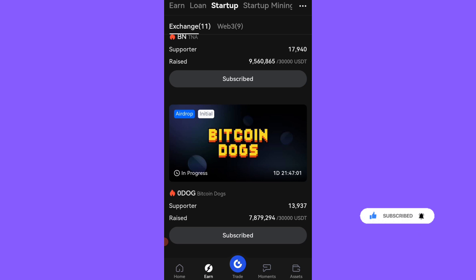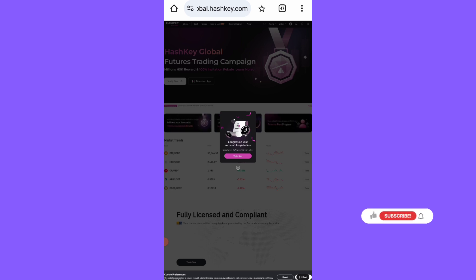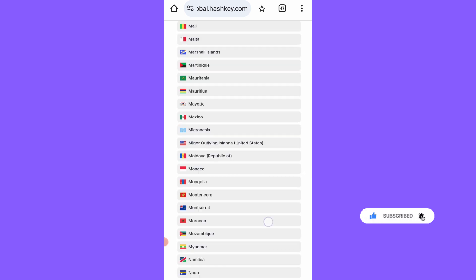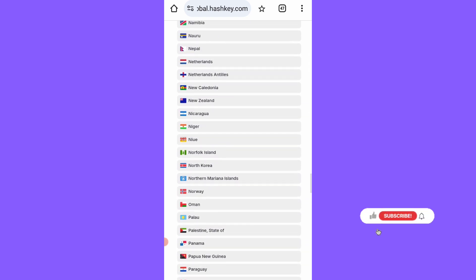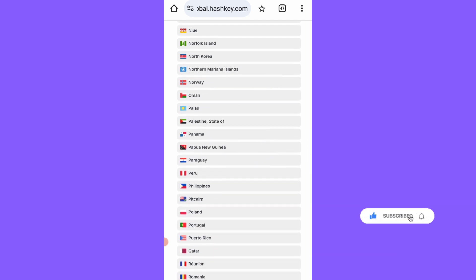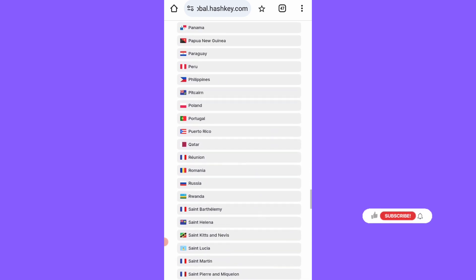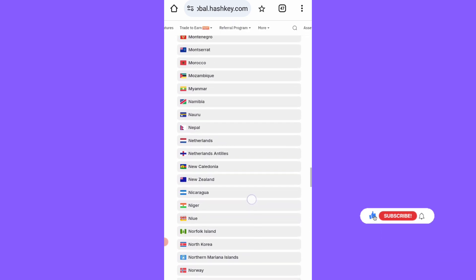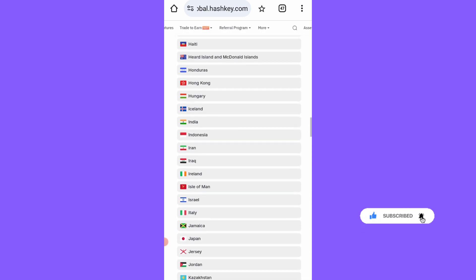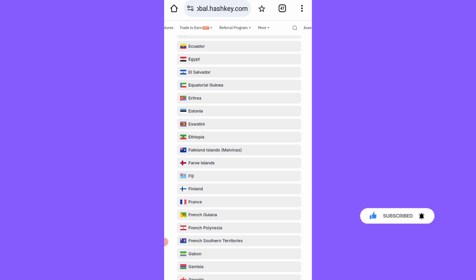I've just completed my registration on HashKey Global. Going to verification — it says: provide identity documents, then perform a liveness check. It seems Over Protocol is intent on frustrating us for this airdrop, because I cannot find Nigeria in the list of countries, just like what happened on Flister IO. The same thing is happening here — Nigeria is not listed, so I'm unable to submit my documents.